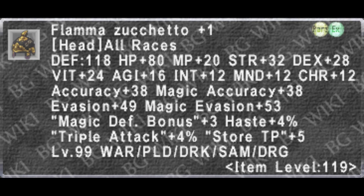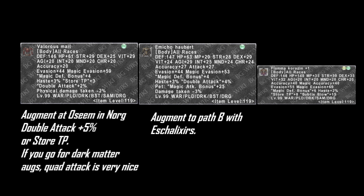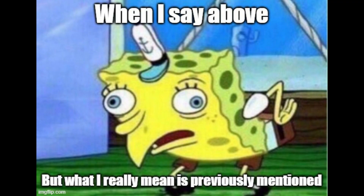For your headpiece: Flamma Suqueta plus 1, obtained through Ambuscade — upgrade to plus 2 as soon as possible. Body piece: Valorous Mail obtained from Yakshi in Ryzenjima or from Serim in Norg at I7 for 800 domain points. Augment this body piece with either Double Attack or Store TP using Fern, Talp, or Pellucid Stones at Osem in Norg — preferably 5% Double Attack. Other options are Emishu Haubert augmented to Path B, Abduration from Duke Vepar in Esha Roan, or the Vexed Haubert from the Auction House. Or stick to Flamma Coracin plus 1 or plus 2 from Ambuscade until you get those.